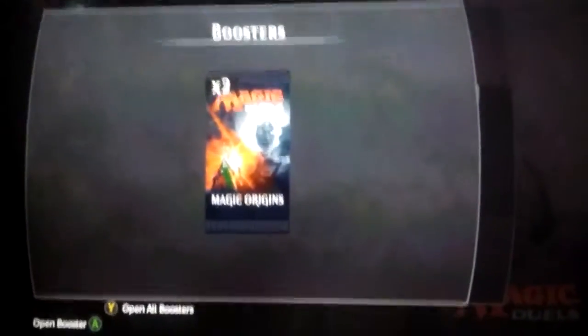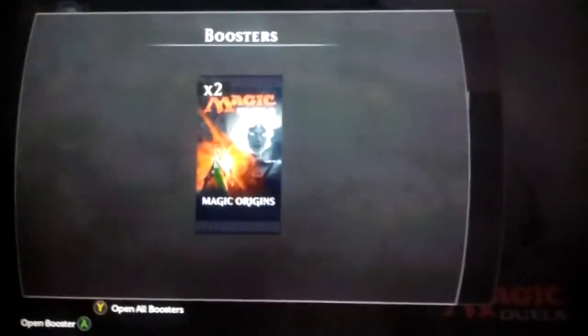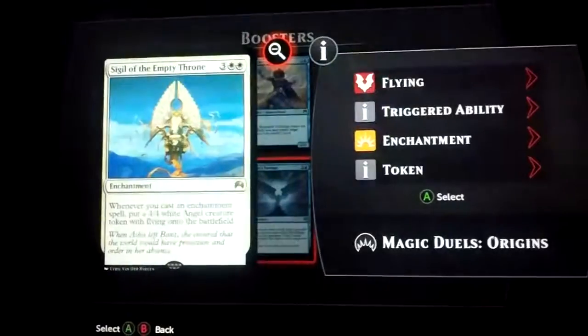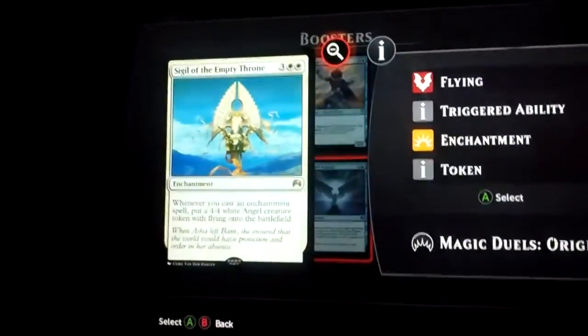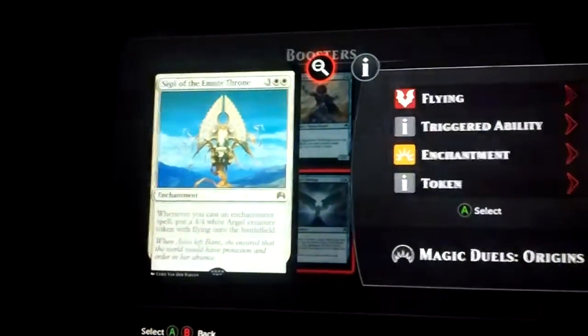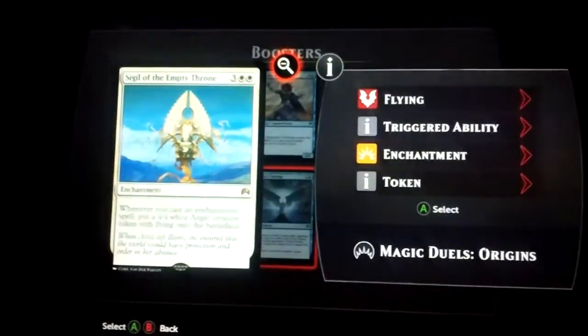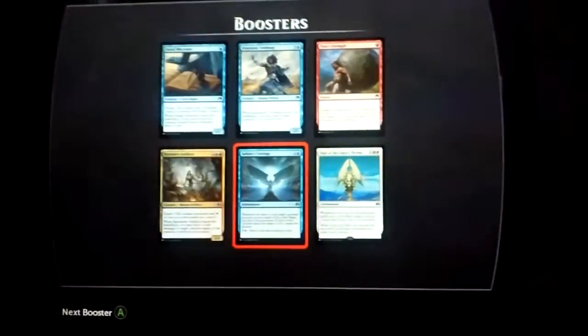Come on planeswalker. I've got a hit. I think I'm just looking for Chandra. Whenever you cast an enchantment spell, you get a 4/4 white Angel Crusader token with flying on the battlefield. That will actually go good in my white deck.